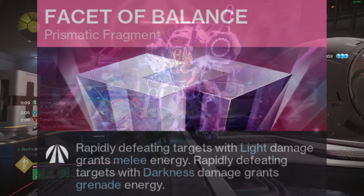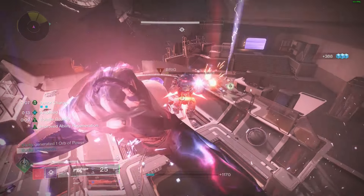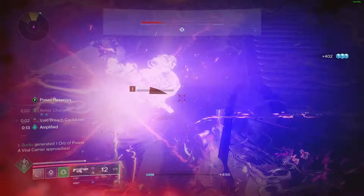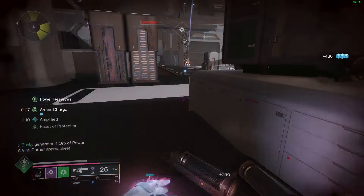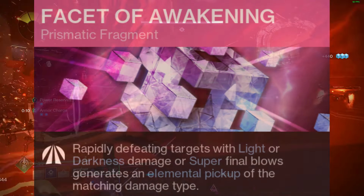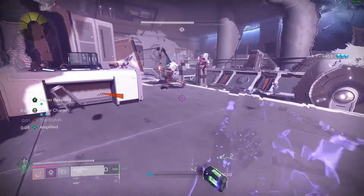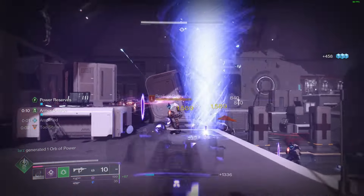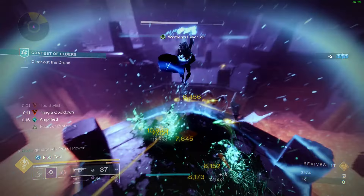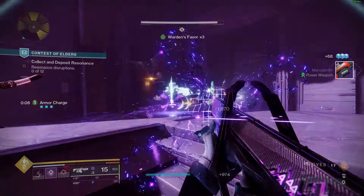Fragments will be Facet of Balance — rapidly defeating targets with light damage grants melee energy, and rapidly defeating enemies with darkness damage grants grenade energy. Facet of Hope — while you have an elemental buff, your class ability regenerates more quickly. This combination really makes it feel like you're running Heart of Inmost Light without having to. Facet of Awakening — rapidly defeating targets with light or darkness damage, or super final blows, generates an elemental pickup of the matching damage type, meaning your Grapple and super will generate Tangles and your Choir of One kills will generate Void Breaches. Facet of Purpose — picking up an orb of power will grant you Woven Mail since you are on Silk Strike. And lastly, Facet of Protection — while surrounded by combatants, you are more resistant to incoming damage, and while Transcendent, the effect is increased.